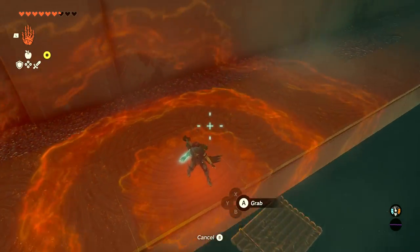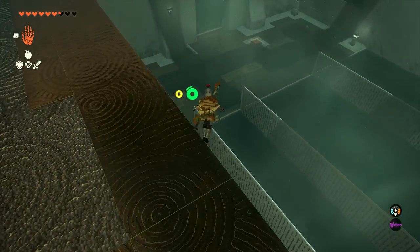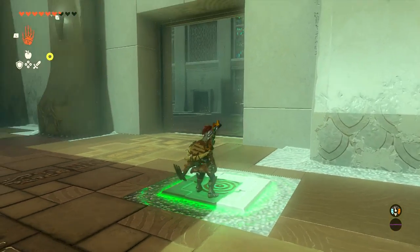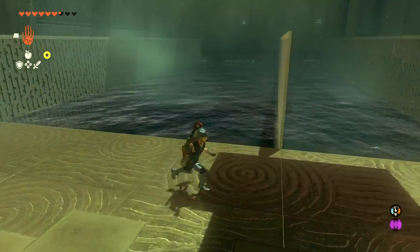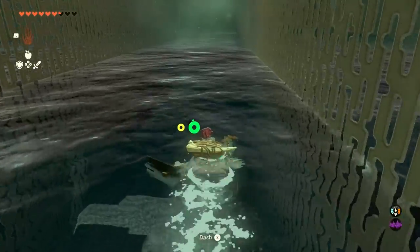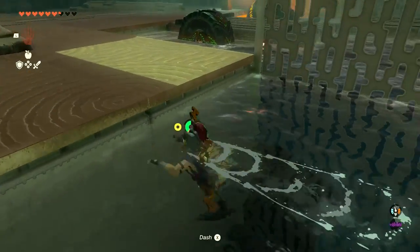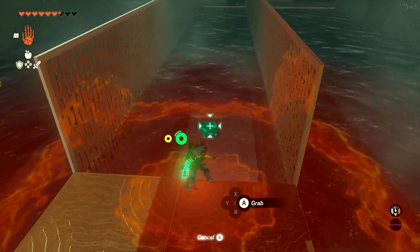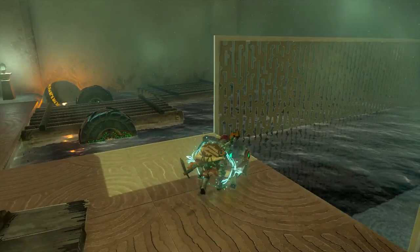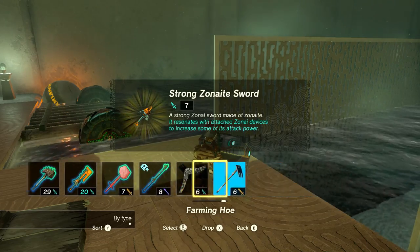Getting up here and standing on a button — it just opens up a nearby door, not a big deal. There it is — that's the chest! I'll swim all the way to the other side. Can I grab it from the surface? Actually yes! Opening it: inside is a Strong Zonite Sword — 'a strong Zonite sword made of Zonite; it resonates with attached Zonite devices to increase its attack power.'